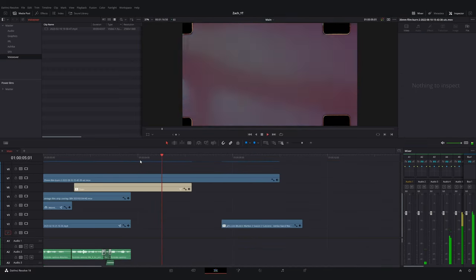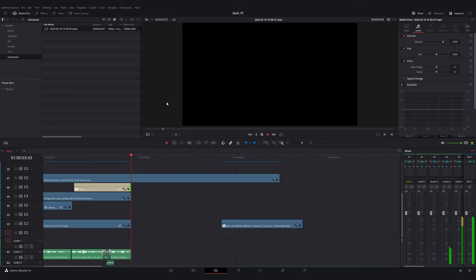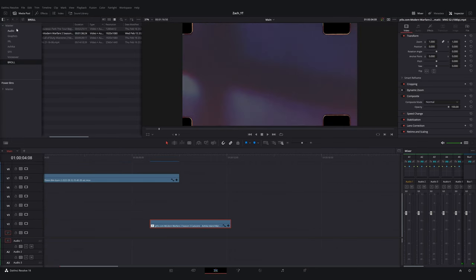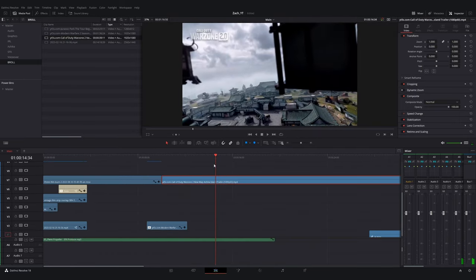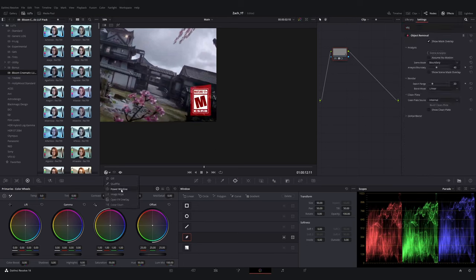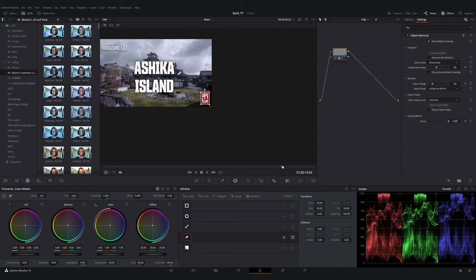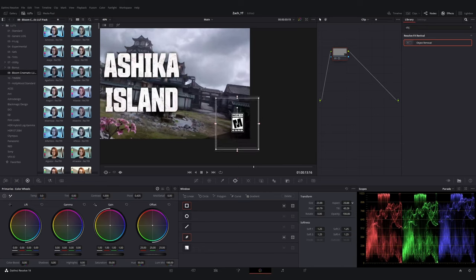Recently in Call of Duty they just released the new Ashika Island map. At the time we were putting this video together, the map was brand new, and Zach is just coming back to creating content on YouTube. We thought it would be fun to create a guide for somebody dropping in for the first time. Instead of just having a 'here are five things you should know' list — which is also valid — we thought, what if we theme this video like a tourist guide? Like if you were visiting somewhere new for the first time, what do you need to know?